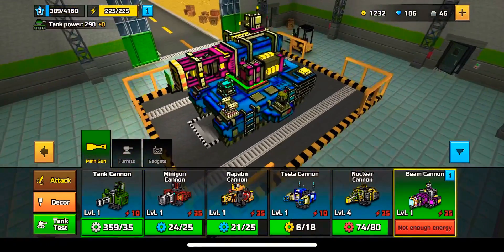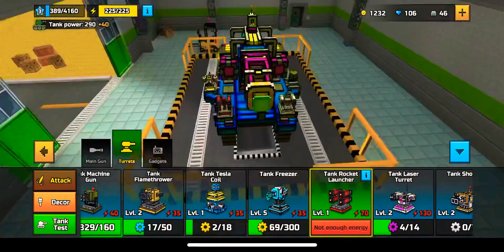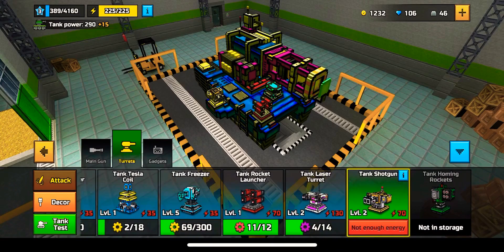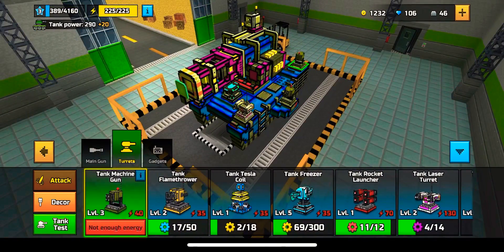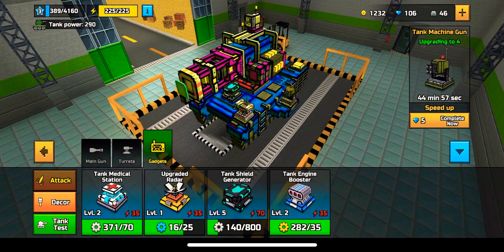You can also get turrets on your tank. In the front, we have a laser turret and a tank rocket launcher. On this side, we have a tank shotgun, which is for the Silver League. And there's tank homing missiles for the Silver League as well. But then on the other side, we have a tank machine gun — actually, I'm going to upgrade that now. And then for gadgets...